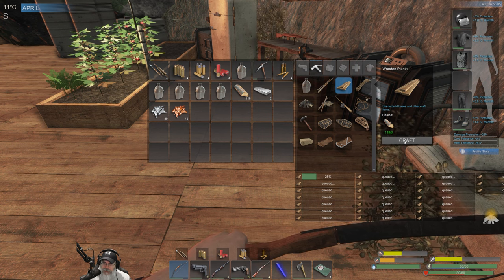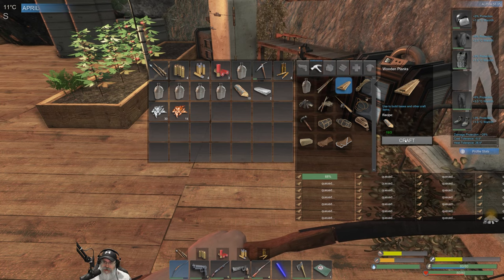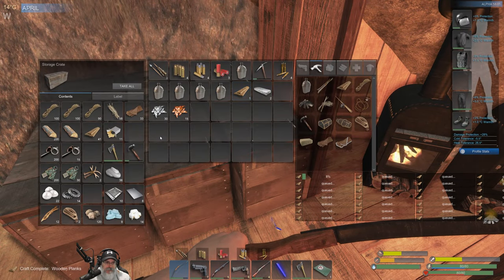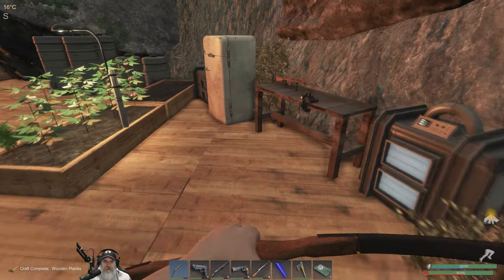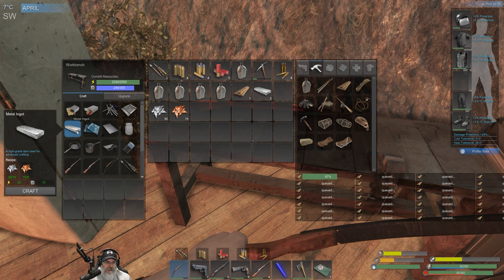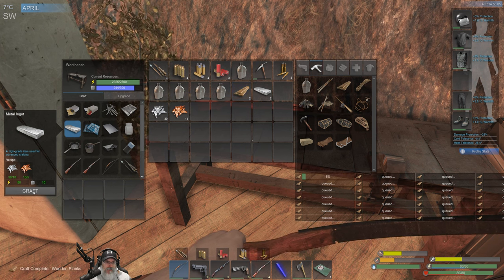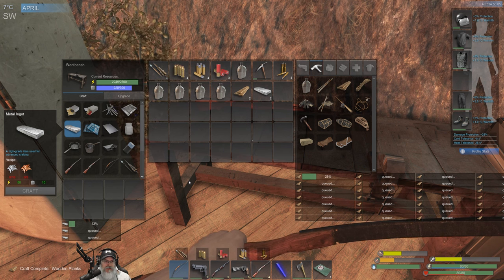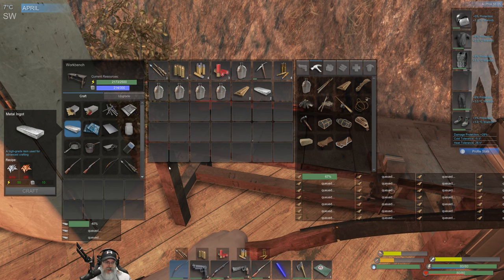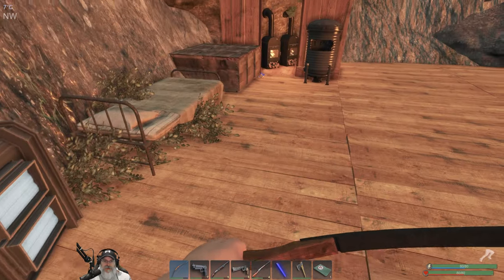Let's get started making a ton of these because we're going to do some building today. We have 80-some odd nails too, so let's make boards like there's no tomorrow. We need 200 mass and 2000 power to make the shotgun, plus 20 weapon parts, and we're making the boards now.